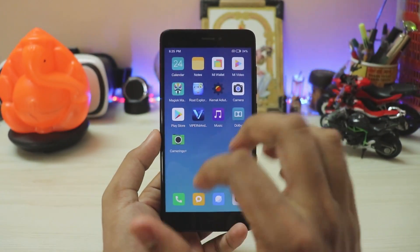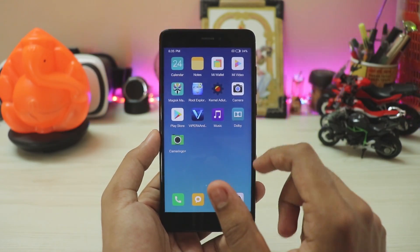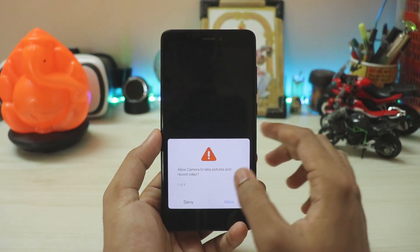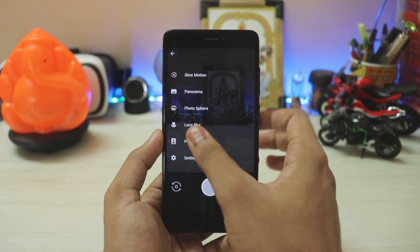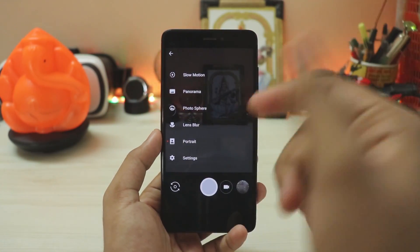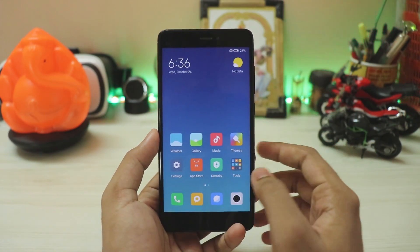Then you have Magisk Manager, Root Explorer — just a file manager. Then you have Kernel Auditor — don't touch that if you don't know what it is. And then there's Google Camera. This is the older one but you can definitely use the Google Pixel 3 camera as this is based on Android 8.1. If you want portrait mode pictures, the developer has got you covered. Then you have Mi Wallet and your basic things.